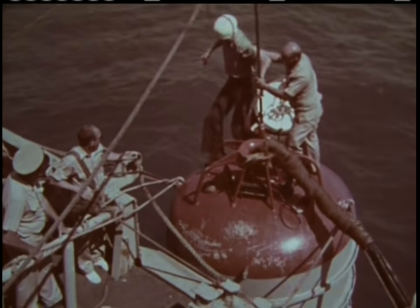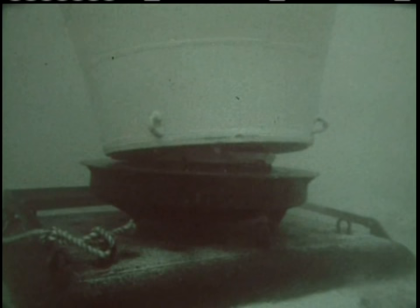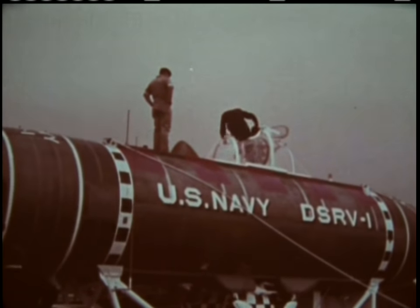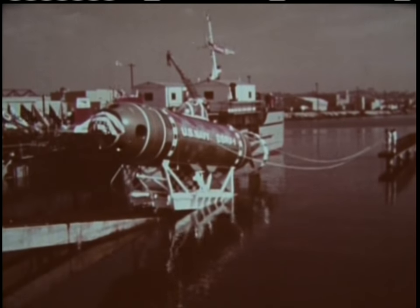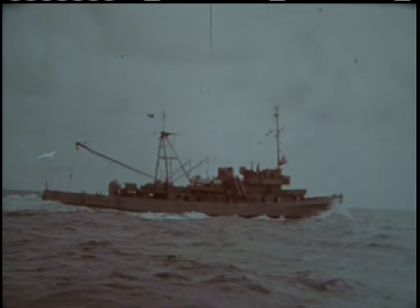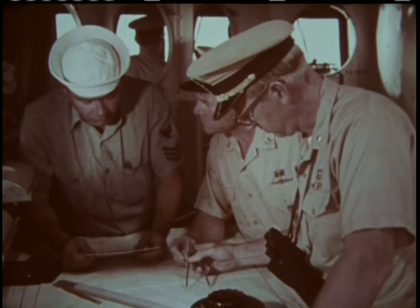Each of the Navy's ASRs is equipped with a rescue chamber. Their crews keep a sharp edge on their experience through practice. In this exercise at 100 feet, a chamber is mating with a false seat — a mock-up of a submarine escape hatch. The deep submergence rescue vessel is the spearhead of new technology that will enable rescuers to work at much greater depths, with greater flexibility and greater speed. With these new devices must come a broader understanding of the capacity of submarine rescue.